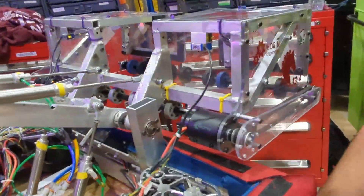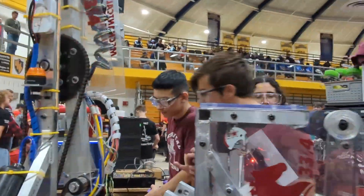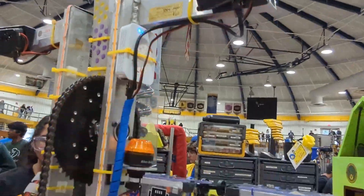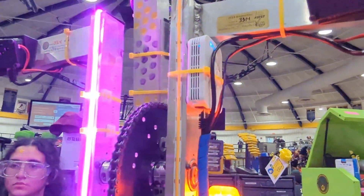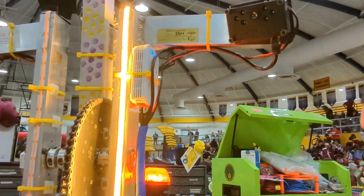Once it knows that it has something, it'll just go back up by itself. There are also LED lights to communicate with our human player. We have a purple LED that flashes yellow if we need a cube from the loading station, and yellow if we need a cone.